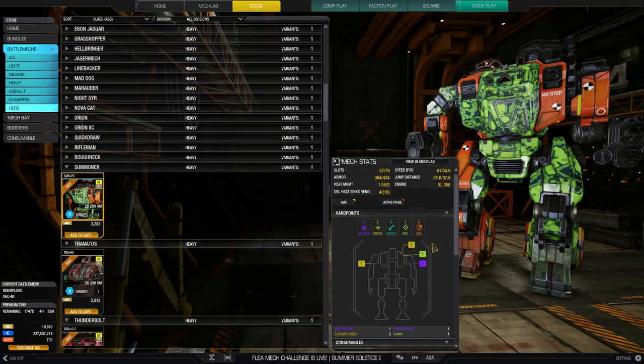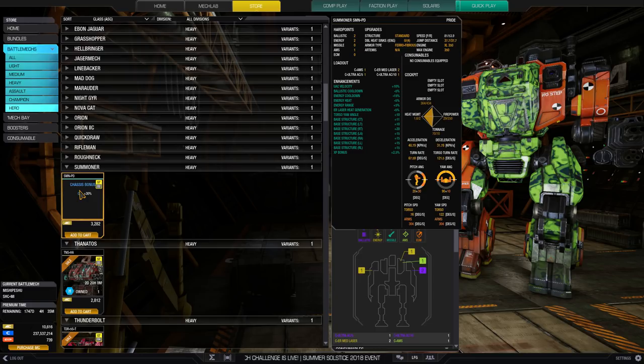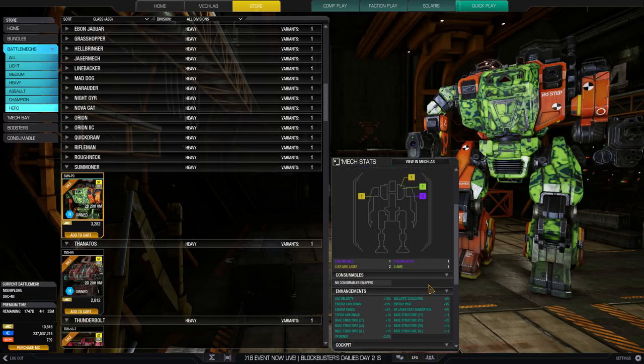Summoner — excellent mech, very good at pop-tarting. You can do the two PPC design one in each side torso and do that jumping. It's an omnimech so you can change around your hardpoints. If you have any Summoner designs you enjoy you can do them on the hero with 30 additional C-bills — the name of this hero I think is the Pride. There's the mass SRM version for splat brawl with good mobility from jump jets and top speed, or just two PPCs one in each side torso for sniping. It's a Summoner — very effective.